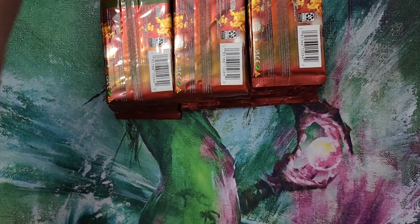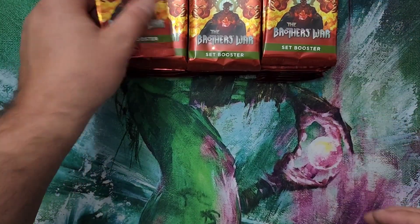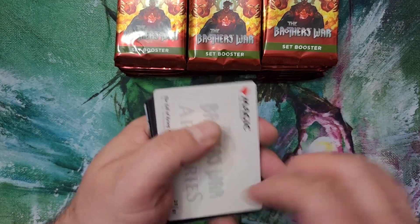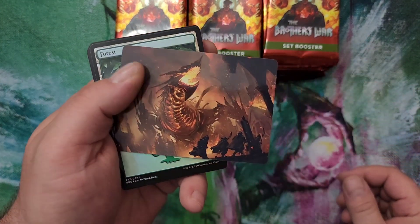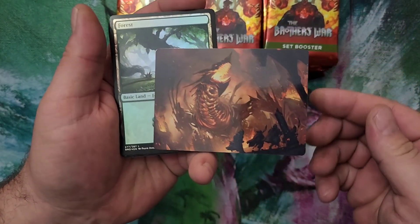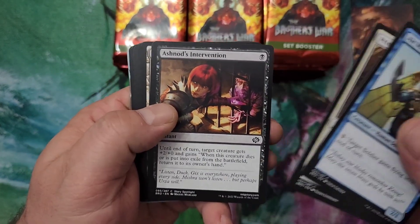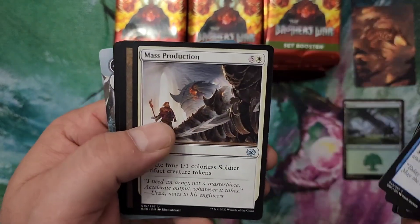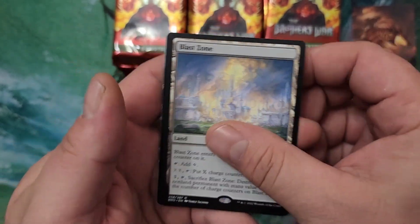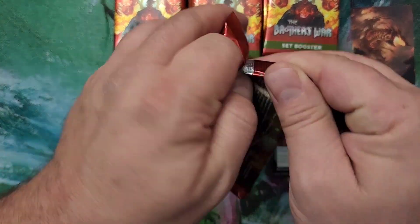All those beautiful packs right there. Let's begin pack number one — flip them back over. They got the art cards flipped on us again. That's the Fall of Krog art card, pretty neat one. That's a foil Forest. We want to get to the rares — we want the good stuff. Got an Acre Will Spring, a Blast Zone for our rare, and a foil Shoot Down. Not a great way to start out the day.